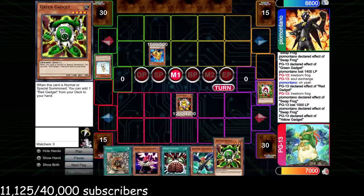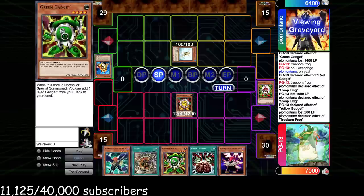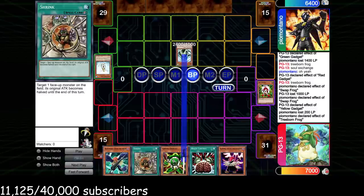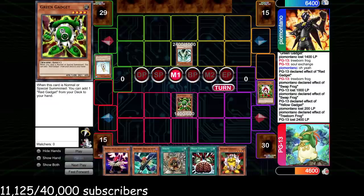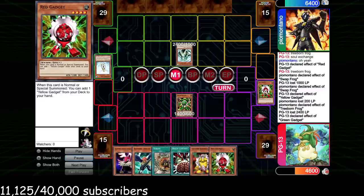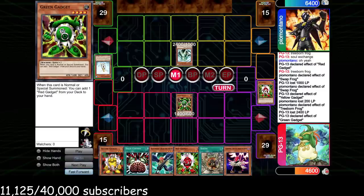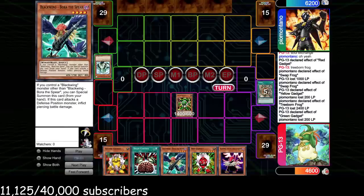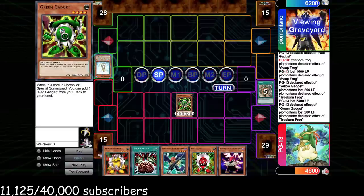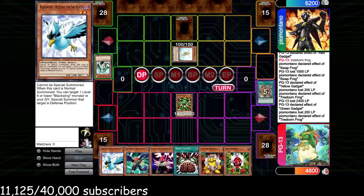We draw Brain Control — Value is really annoying here but can present a starter for a big Bora push if needed. Go Yellow Gadget, search Green Gadget, attack over Swap Frog. We're going to get Raiza next turn which sucks, but Green Gadget keeps up the card advantage and Shrink lets us run over the Raiza. We attack, Shrink his monster by 200 — we need one more hit. If we connect with Green Gadget, brain control, Bora, Value in the same turn can be lethal. He brings out Treeborn, sets a backrow, passes.